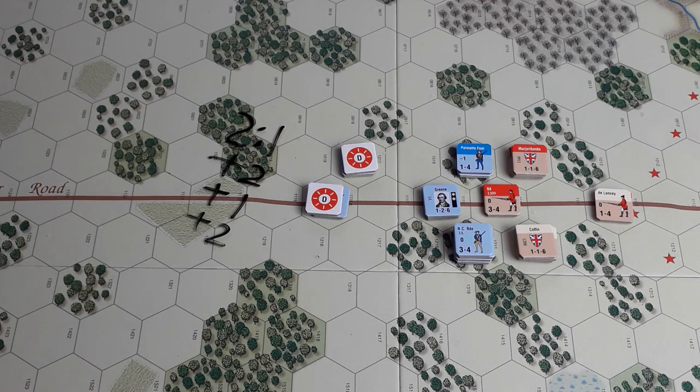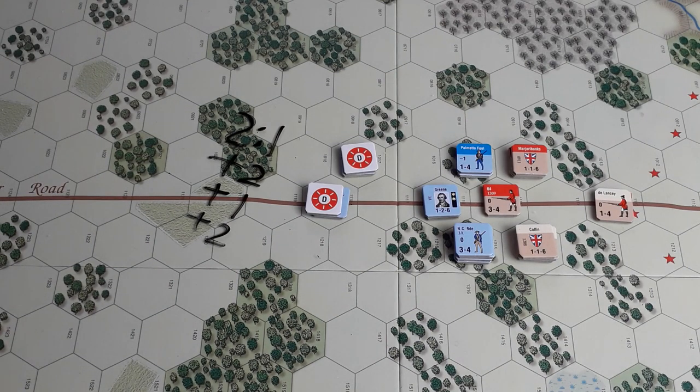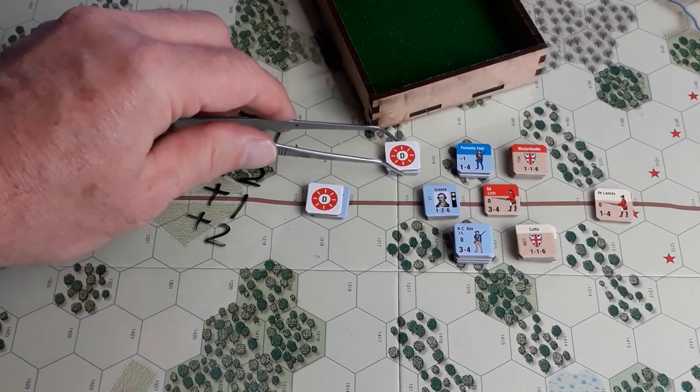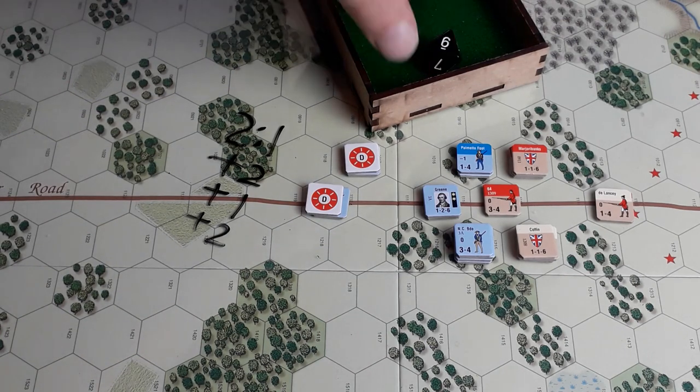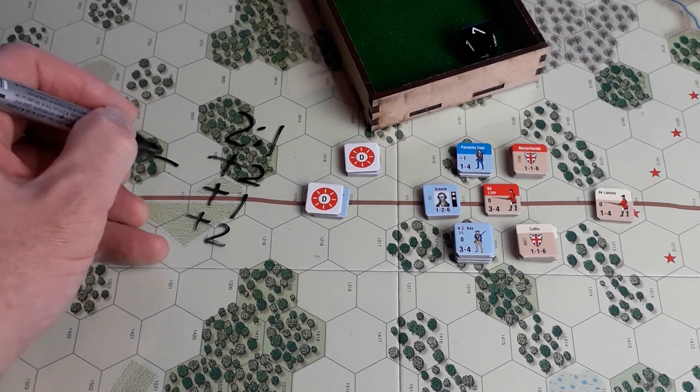Tactics: both sides using tactics with a leader. Brits: engage with leader, opponent has leader, flank possible, withdraw plausible — Table Nine, D8 roll: six — commit reserve. Americans: engage with leader, opponent has leader, flank possible, withdraw plausible — Table Nine, D8 roll: seven — turn flank. Commit reserve versus turn flank is a plus one.